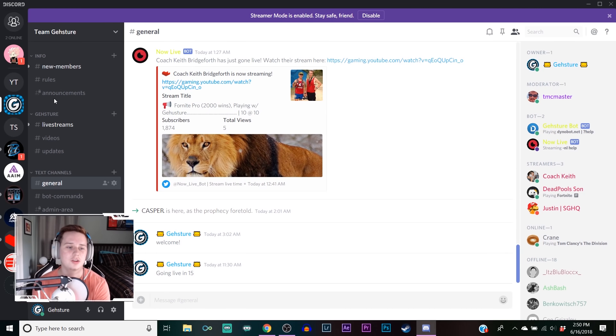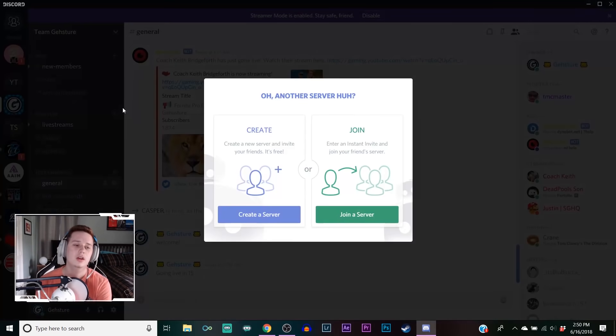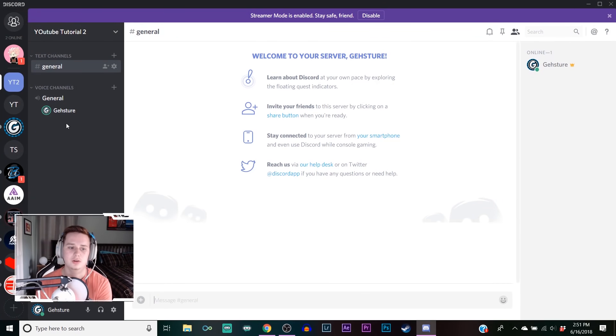We're gonna learn how to make a Discord server today and set it up nicely. As you can see, my server has all these different pages laid out, different roles and everything. First things first, let's make a new server - click that plus button, hit create server, name it whatever you want. Disconnect from that voice channel first.